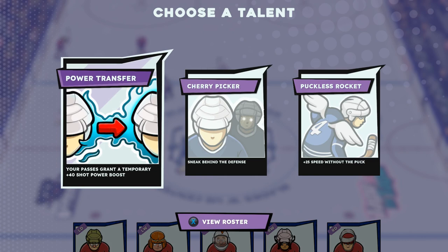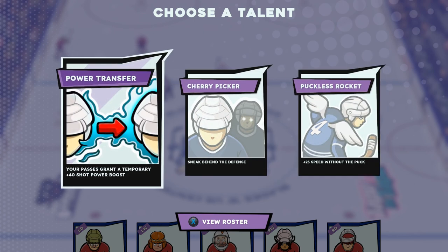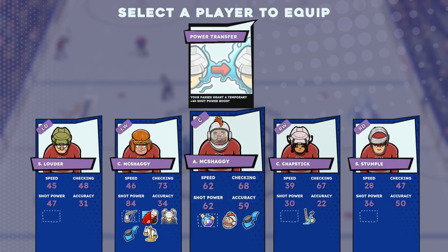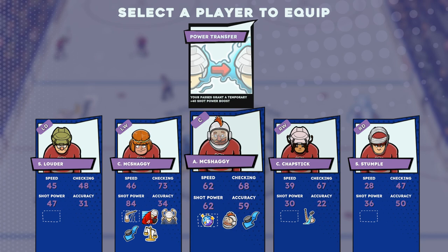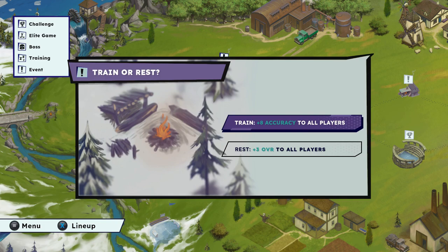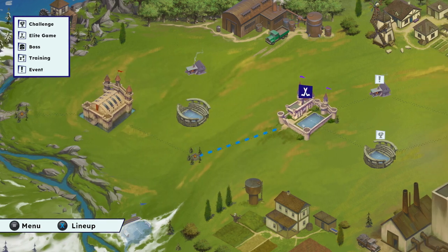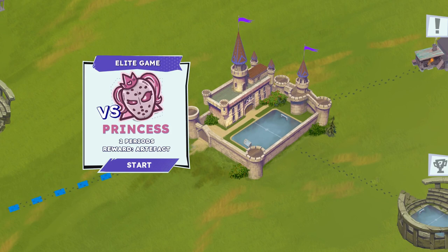Talent options: passes grant a temporary plus 40 shot power boost, sneak behind the defense, or plus 25 speed without the puck. I'd really prefer the accuracy, but I guess we'll take the shot power boost. I'll put it on Angus — wait, no, it was passes, so it's going to be Clementine getting a shot power boost from his passes. Do we want a talent or a rest? We gotta rest — plus 8 accuracy, that's exactly what we needed. We are playing against the Princesses next. I think they have a ton of gas abilities so it's really annoying and you can't take it to the net easily.